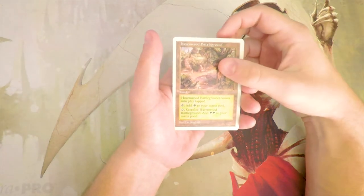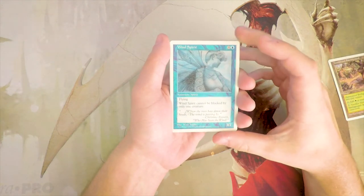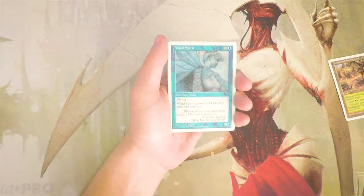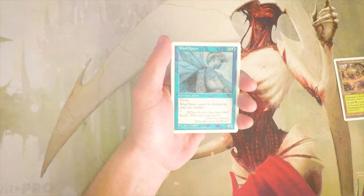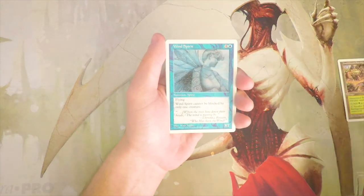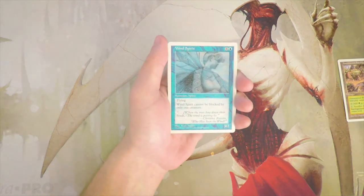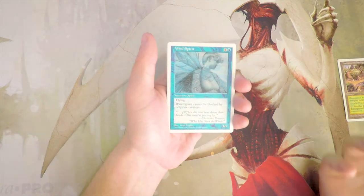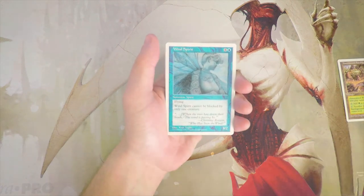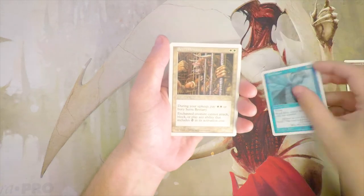Overall, Havenwood Battleground is a very unexciting card in my opinion. Wind Spirit is a 3/2 for four and a blue with flying, and it cannot be blocked by only one creature — so it has to be at least double-blocked. It's basically menace. Creatures were a little underpowered during this time, so a 3/2 flyer for five is actually pretty good, and the forced double-block means it's often just punching through for extra damage. I really like that card as a first pick.